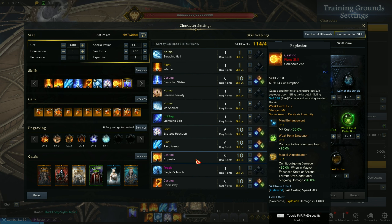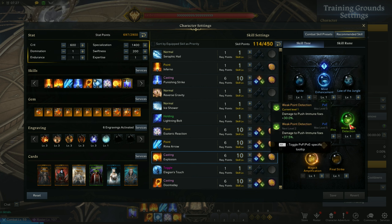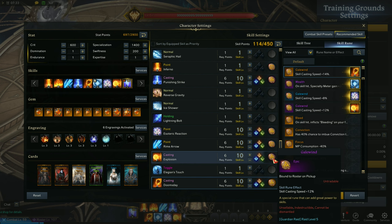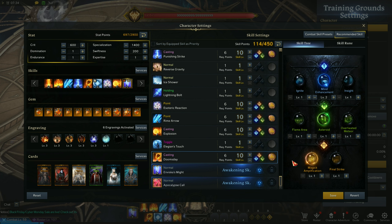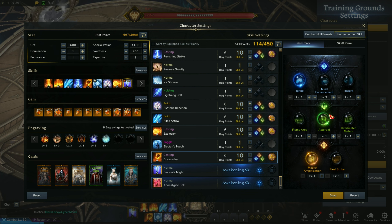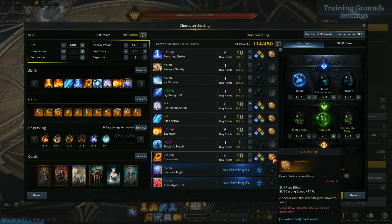The 8th spell is Explosion — another main spell during Arcane Rupture as it deals more damage on Arcane Torrent state. At level 4 it's Mind Enhancement or Ignite if you don't have mana problems, level 7 is Weak Point Detection, and level 10 is Magic Amplification, which enables more damage on Arcane Torrent. Use Gale Wind rune. The last spell is your main spell — Doomsday, your highest damaging spell with Super Armor during casting. At level 4 it's Mind Enhancement or Ignite, level 7 is Asteroid — important because it allows you to fit 2 Doomsday on 1 Arcane Rupture — and level 10 is Magic Amplification. Use Gale Wind Rune here.